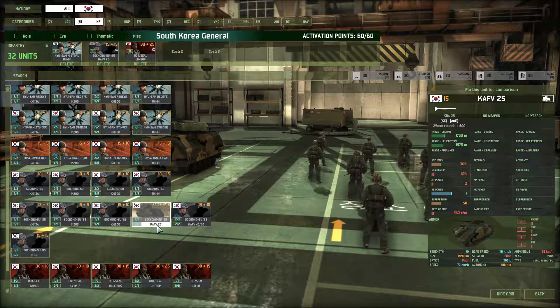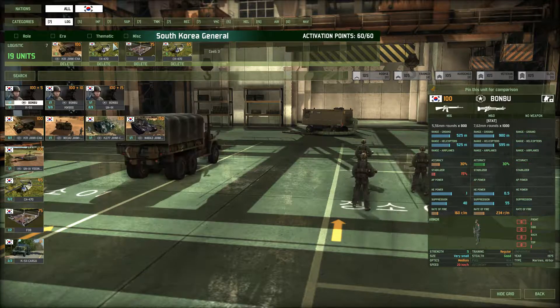One thing to note is that on 10v10 maps, which are normally very big, these things might be the first to go out of fuel because they have 480 km range. So you might need to refuel them at some point, and again that's what we have the Chinooks for.